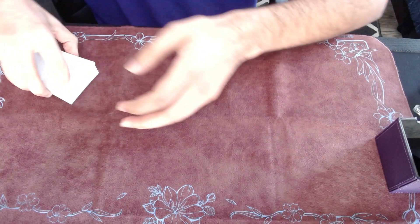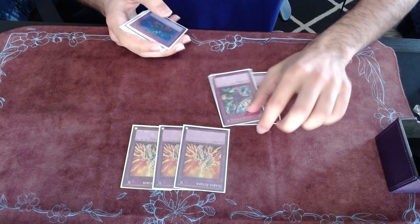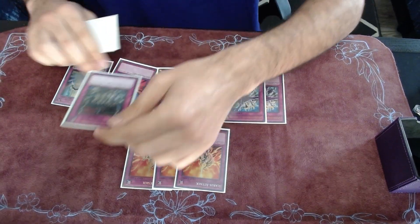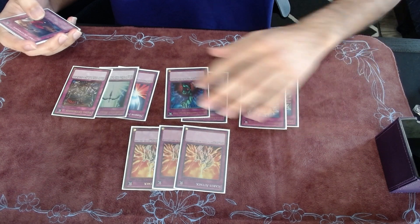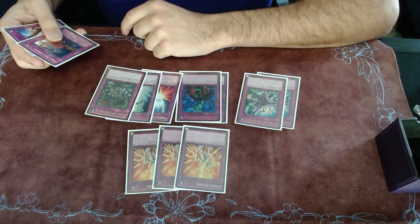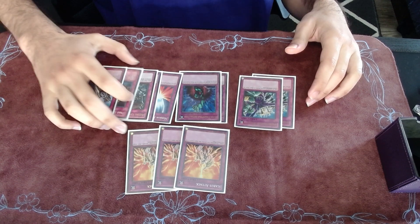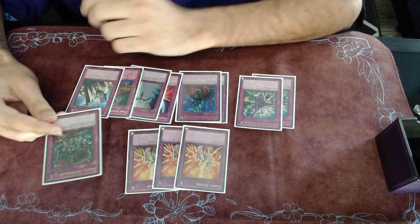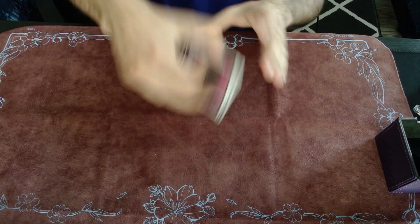For traps, we have triple Icarus — a busted trap. For battle traps we have two Deprisons, two Bottomless, Mirror Force, and Starlight Road. I'm playing one Royal Oppression instead of two because I don't think it's that good right now — I didn't even draw it in six rounds of the tournament. I would probably cut it for a Torrential, because I really wished I had Torrential more in the tournament. And then one Dust Shoot and one Solemn — really good cards.